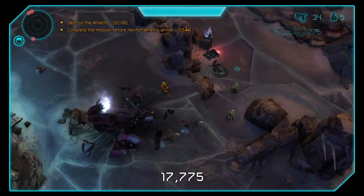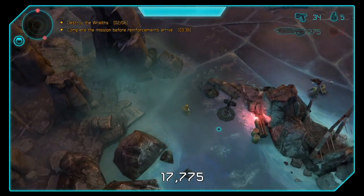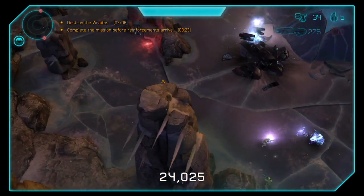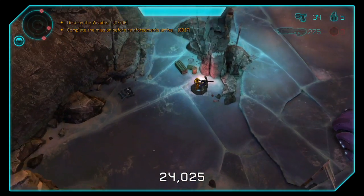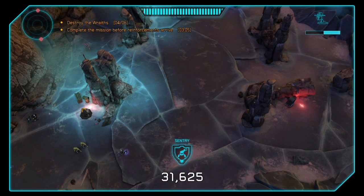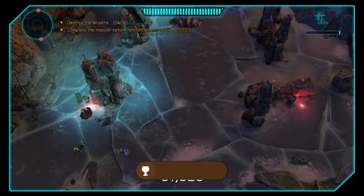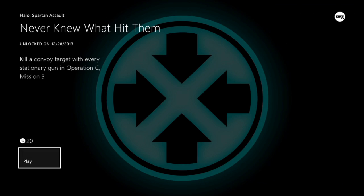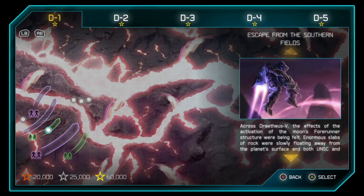I misunderstood this achievement at first — I thought you had to kill every single Wraith with a turret, which isn't necessarily true. I got two on the right and one on the left, and here's the last one on the left. I shoot the Wraith off screen — you saw the award for Sentry, that's how you know you did it. I messed up the first time because I stood on the first turret and just kept killing Wraiths and didn't get the achievement. Then I re-read it and realized I was wrong.